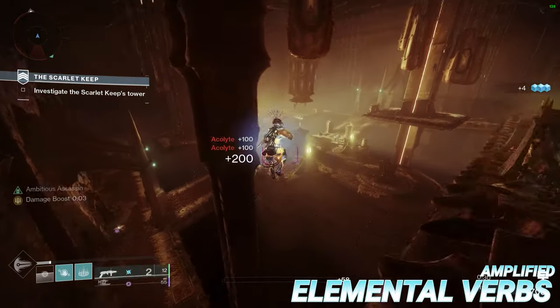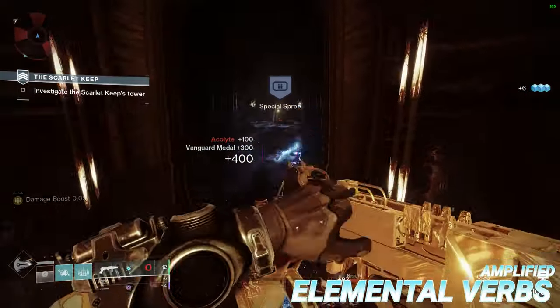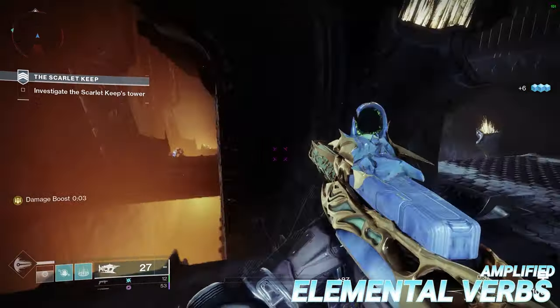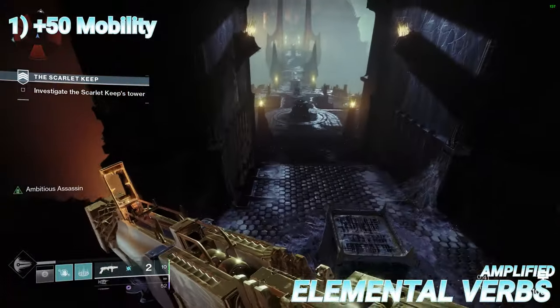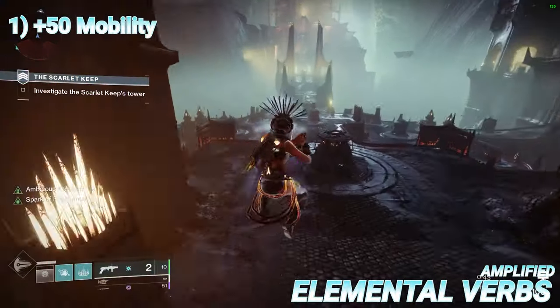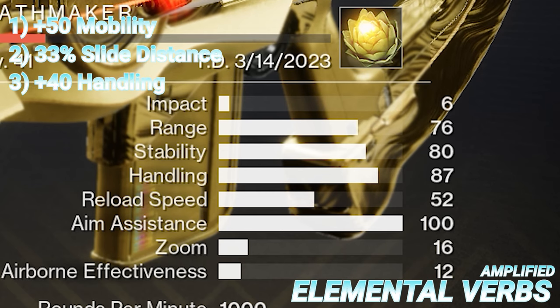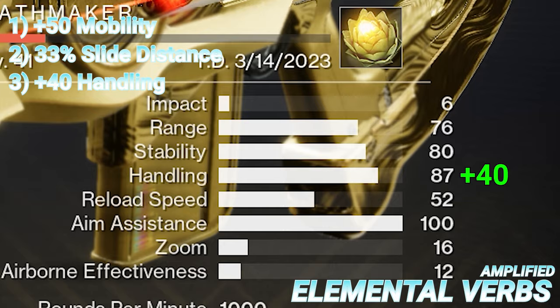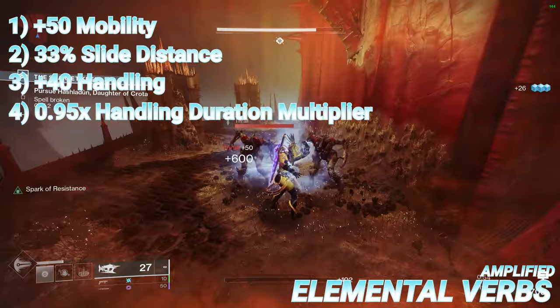In terms of what the effect actually does, there's quite a lot to unpack. Being amplified gives you five passive effects for a duration of 15 seconds that can be refreshed. Number one, you gain an intrinsic plus 50 to your mobility stat, so if you're going for a triple 100 build and are getting amplified a lot, bear this in mind. Number two, you gain 33% increased slide distance. Number three, you gain an intrinsic plus 40 handling to all of your weapons. And number four, on top of the handling, you also get a 0.95x handling duration multiplier.